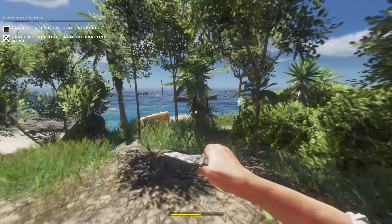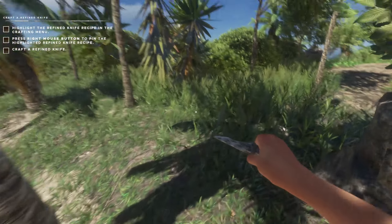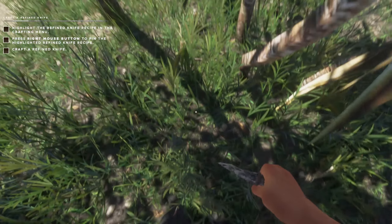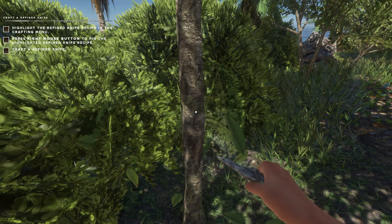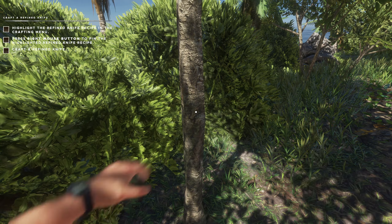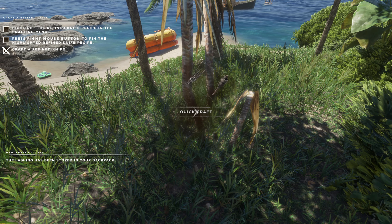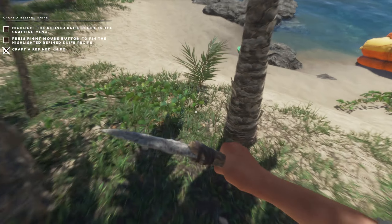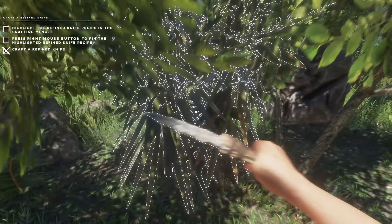Let's go cut down a tree somewhere on the far side. Highlight the refined knife and grab some of these. Give me this tree. Make a lashing, make a knife — that's good. Need to make another lashing, make ourselves a crude axe. A water collector might not be a bad idea either — need to get that going right away.